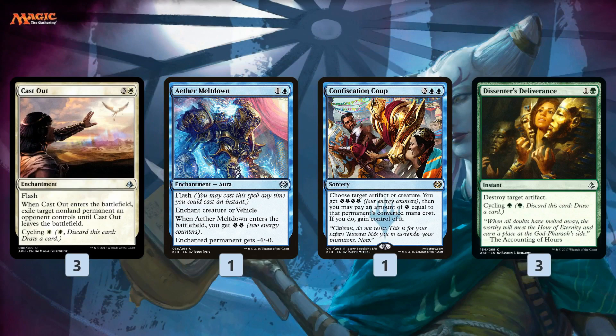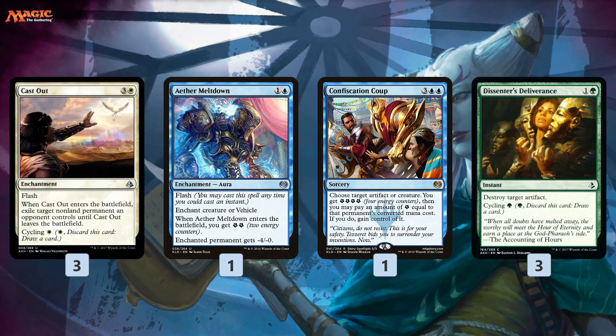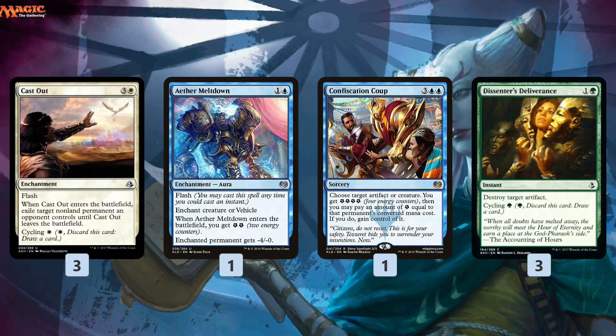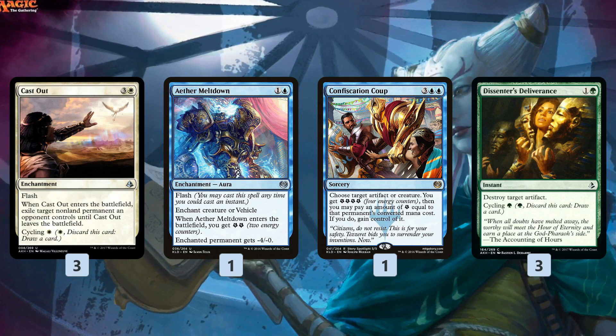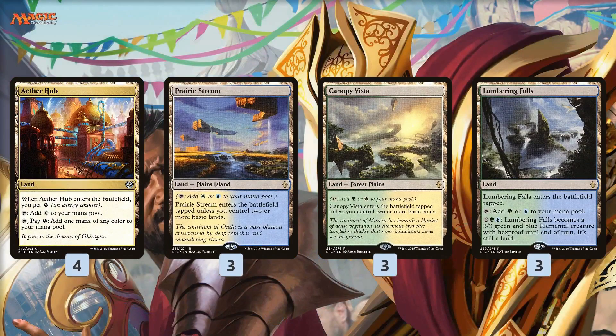For removal: Cast Out is the best non-conditional removal spell we have — the closest thing to Hero's Downfall in Standard. It's instant speed, hits planeswalkers, stops Marvel after just one spin, hits Ulamog, Gideons, Chandras. Ether Meltdown is a slight hedge against Heart of Kiran but is fine on most creatures. Confiscation Coup gives us an energy payoff — with all the energy we produce we can usually steal something huge. Dissenter's Deliverance is like Censor in that it's not always great, but since we can cycle it away, it's perfectly fine: very good against vehicle decks and Marvel decks, and in other matchups we just cycle it.